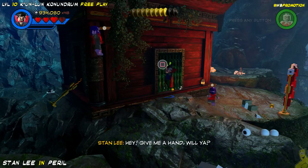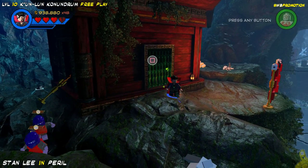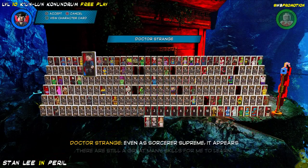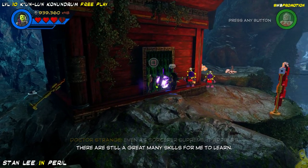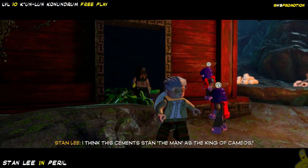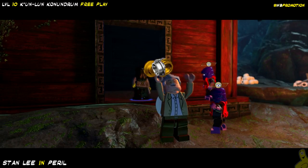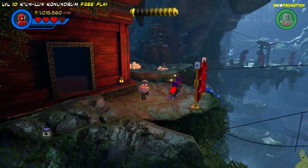These guys had some weird force field body armor, and I just gave them a couple of butt slams and knocked them off the lower ledge. I'm going to switch on over to Gamora — and look at that, it turns out it's Stan Lee! We got a chance to free Stan Lee.